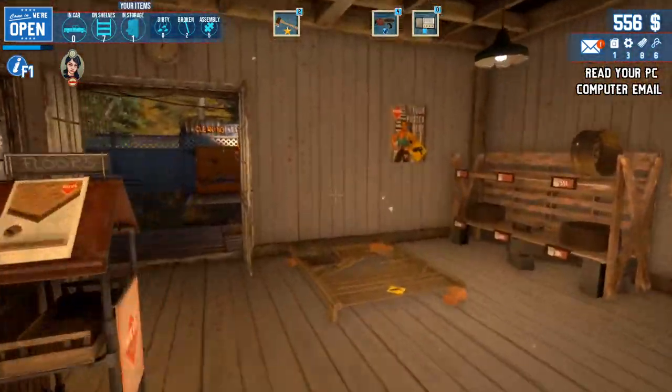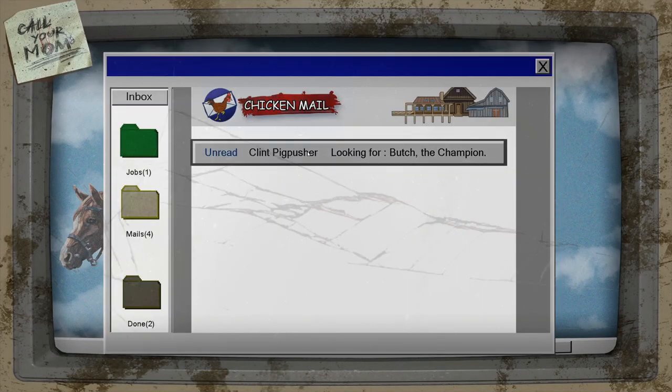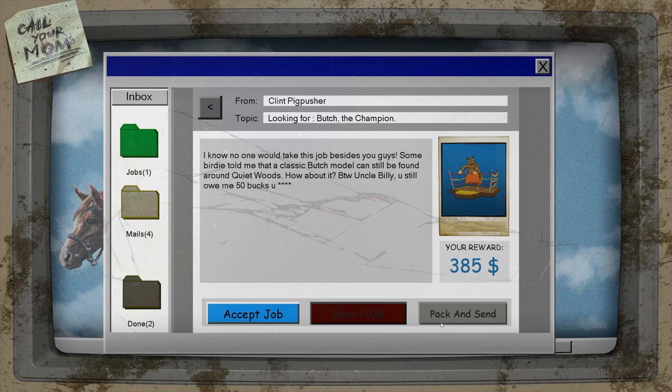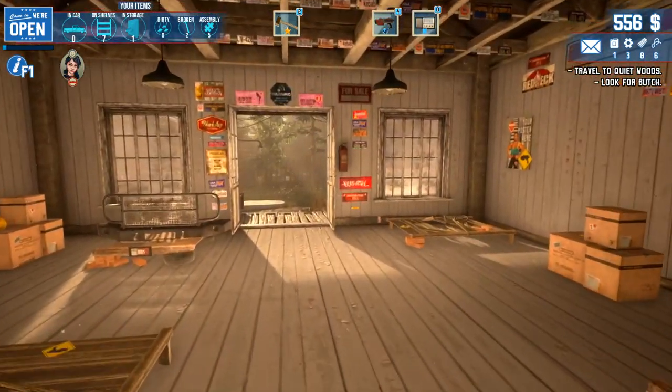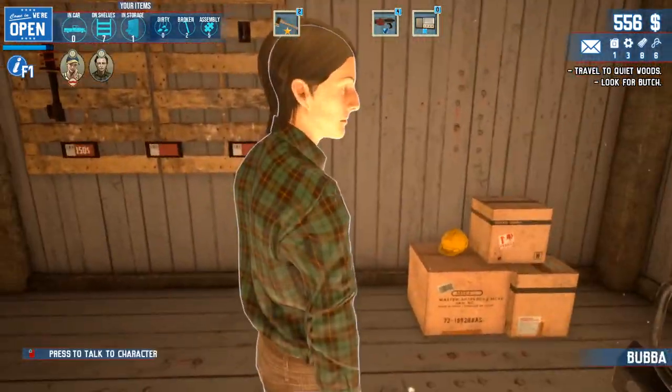Okay, I guess we could look at our email while waiting. Clint Pig Pusher looking for Butch the Champion: 'I know no one would take this job besides you guys, but a birdie told me a classic Butch model can still be found around Quiet Woods. How about it? By the way, Uncle Billy, you still owe me 50 bucks.' But I don't know anything except — okay, sounds good. Job started! Let's finish swindling people.